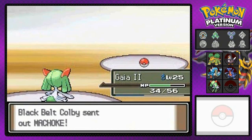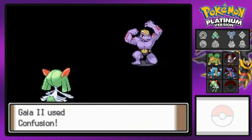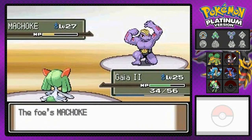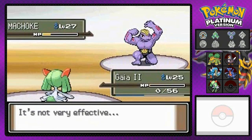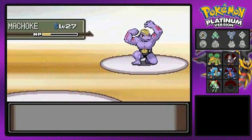He's coming out with another Machoke, probably stronger than the last — level 27. Let's just finish this guy off with Confusion. Don't want to risk another Calm Mind. That takes a nice chunk out of his HP, but here comes a Submission attack — and Gaia number two faints. Revenge tour detoured.